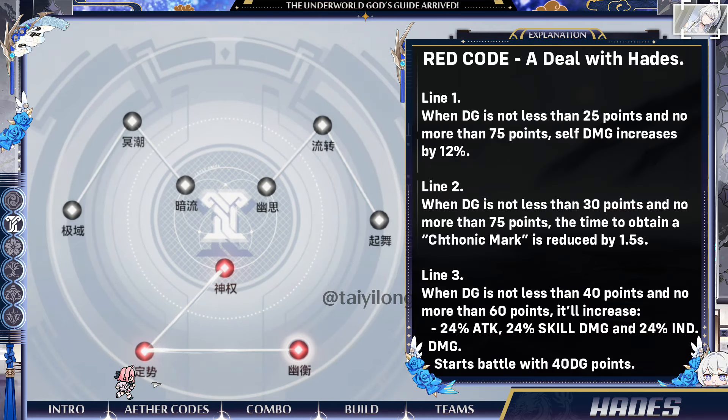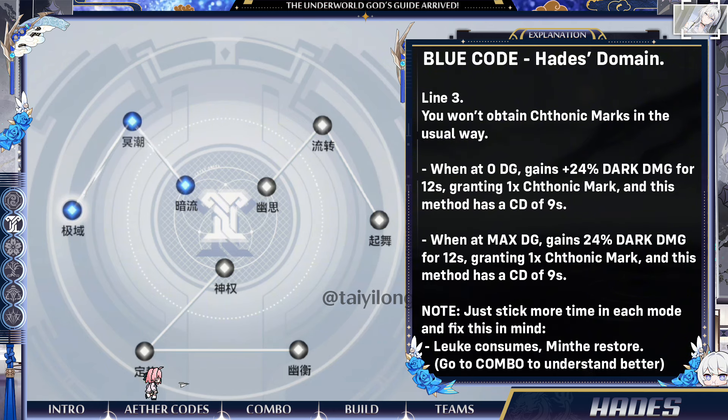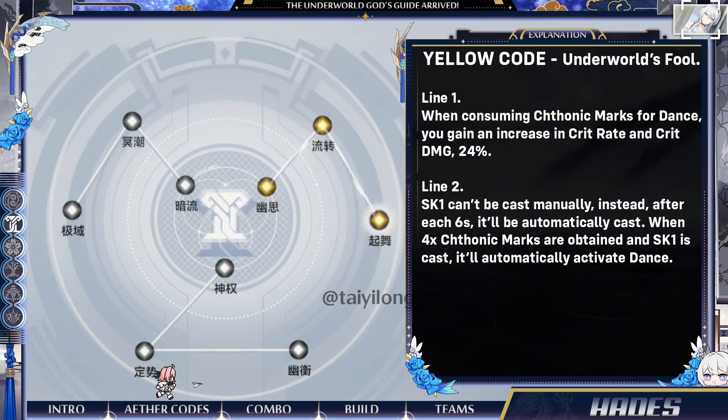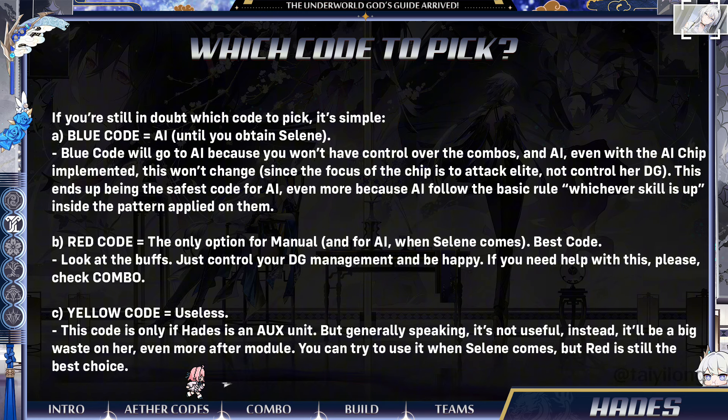Red Code is the best and mostly the only option you can pick if you want to play as Hades. All of the other codes are useless in comparison. However, I understand that not all players are fond of manually playing all units, so this code will only be acceptable to be used by AI if you have Selene. Blue Code is not a good choice. The structure will affect Hades' whole kit, making it suited to be used by AI.